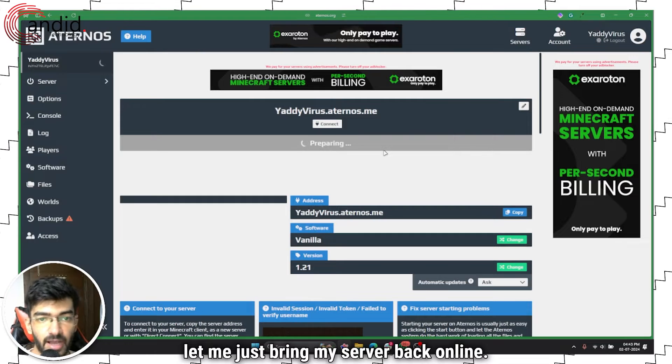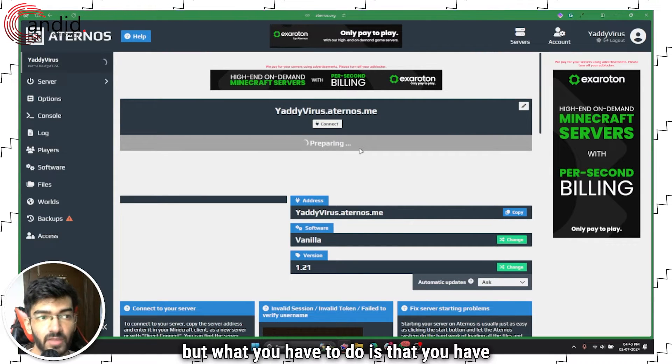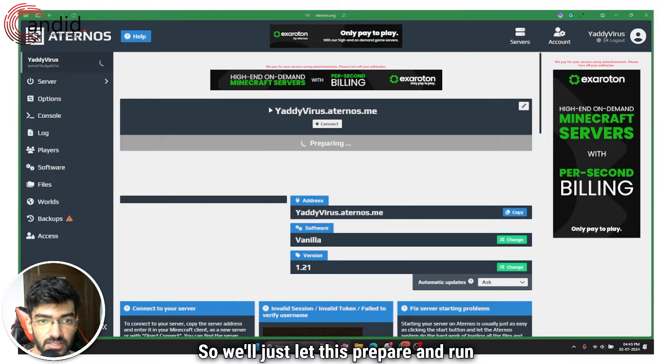When you log in to Aternos and you see your server, you will see it running something like this. Right now it's preparing to launch my server. What you have to do is stop your running server before we can make any changes to the settings, so we'll just let this prepare and run first.